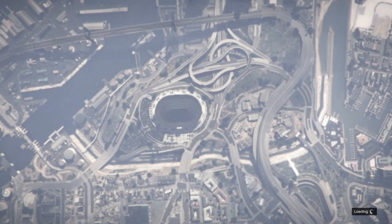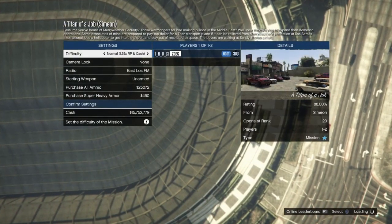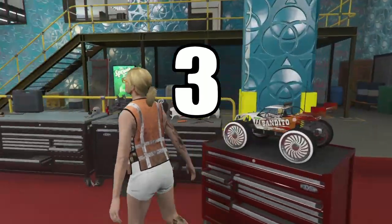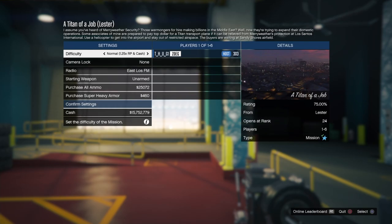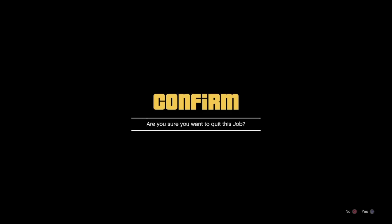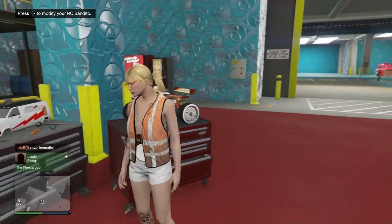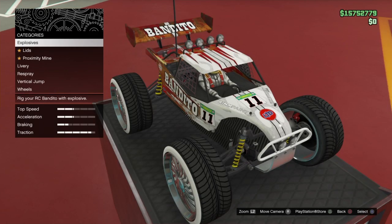As soon as we get in this job we just want to leave it. We'll push Circle or RB to back out to the confirm screen and wait there. As soon as we push X to confirm, we'll do a quick 3-second countdown then start spamming right on our D-pad at 3 seconds. Just like that, our mod should merge over.